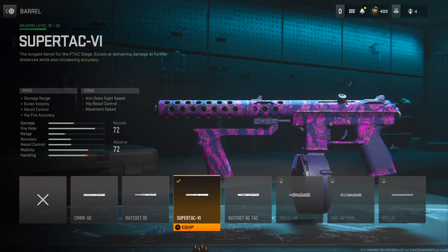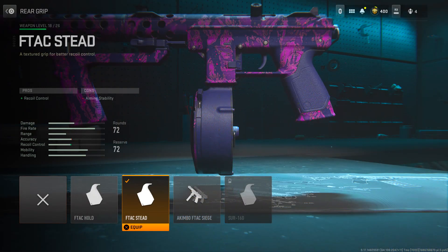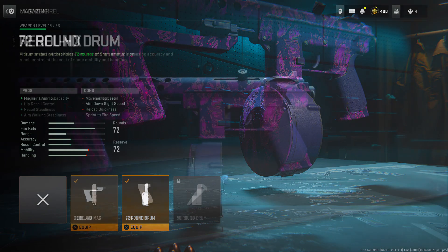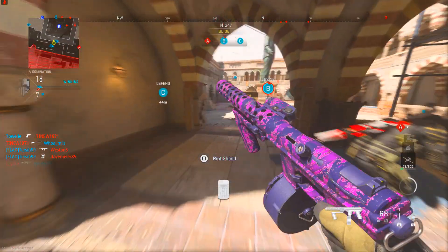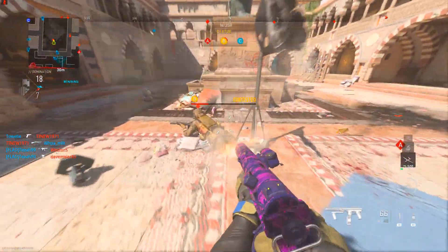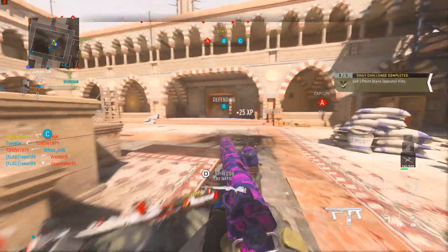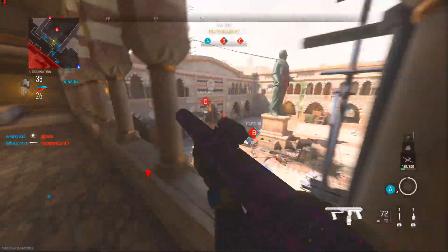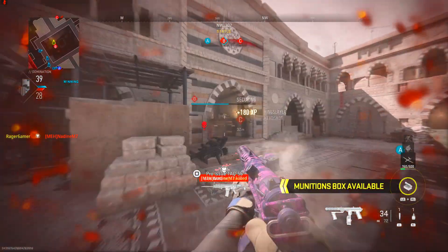We've gone for the SuperTAC 6 Barrel, the X10 Sidearm L400 Laser, the F-TAC Steed Rear Grip which improves recoil, the 72 Round Drum Mag, and finally the Rebel HX Underbarrel. Most of these attachments improve hipfire accuracy, which helps since we need hipfire kills and won't be aiming down sight. Don't put on any optics or anything that improves aim-down-sight speed — we only want to fire from the hip.